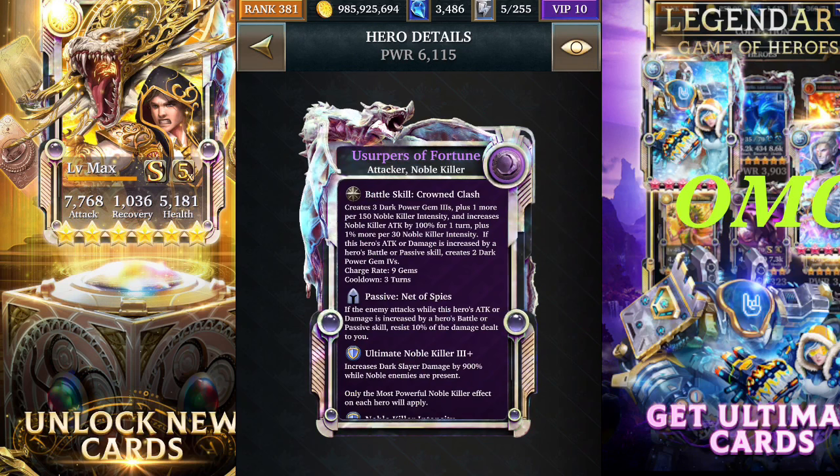The Ultimate Form battle skill will create three dark power gem freeze, plus an additional one for every 150 intensity. It will also increase noble killer attack by 100% for one turn, plus an extra one percent for every 30 noble killer intensity.